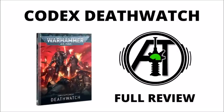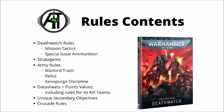In this video we're focusing on the match play rules - we won't be covering the Crusade rules. The book contains army core special rules including mission tactics, combat doctrine, and special issue ammunition; 18 stratagems; warlord traits, relics, and the Xenopurge discipline; unique datasheets including Kill Team Cassius, Cassius himself, and Codicier Natorian; rules for four different Kill Teams; and four unique secondary objectives. It's quite a meaty rules section for a £17.50 supplement.